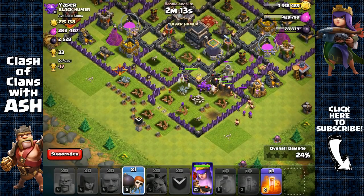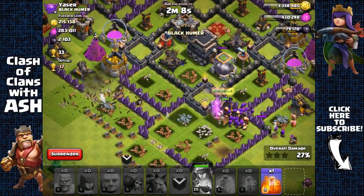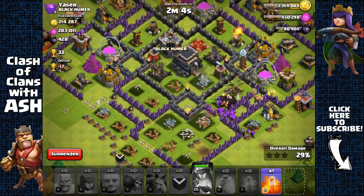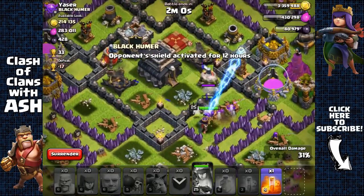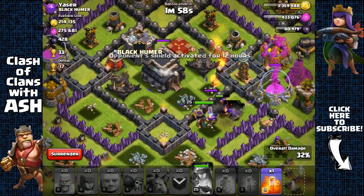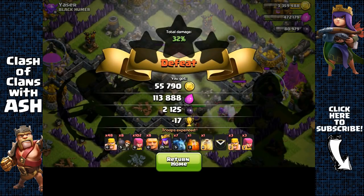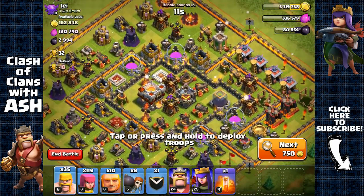Those wall breakers went the wrong way, but that's fine. Look at our archer queen — she's done what we wanted her to do and gone towards the right with those giants to get that dark elixir storage. Our archer queen is getting targeted so we're gonna end it there — 2100 dark elixir, nice.